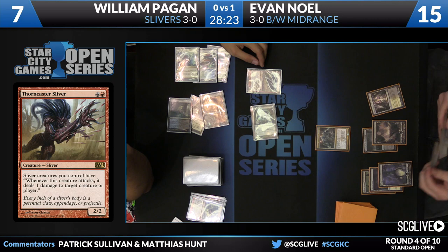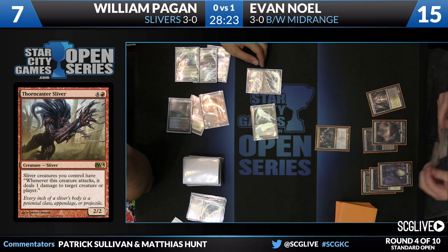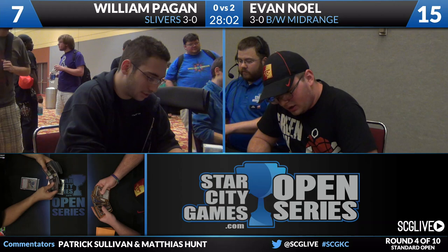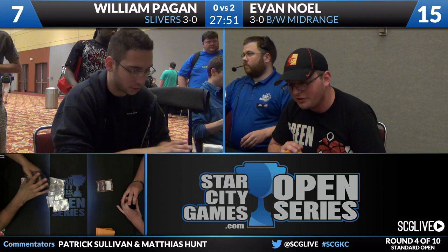Another Thorncaster down for William. He has Thorncaster and Muscle, so a pair of 3-3s now. Banishing Light is going to take care of Thorncaster, and that will be it — Evan Noel, in quick fashion, wins two games to zero. Drown in Sorrow just beats decks trying to build up a board of small creatures. The Slivers deck can't really play around it because the ball doesn't get rolling until you have a lot of stuff in play. It wouldn't surprise me if Evan had the most copies of Drown in Sorrow of anyone in the room today.